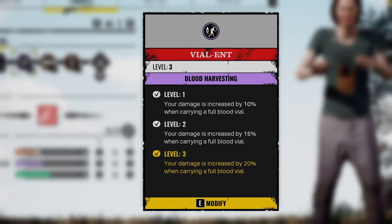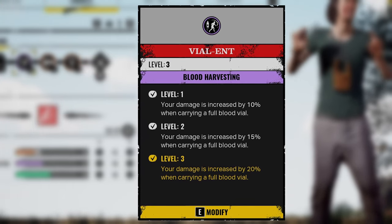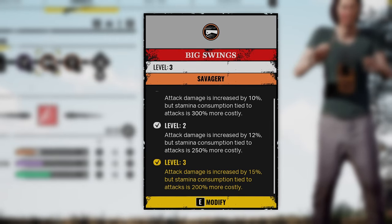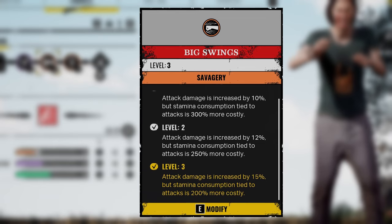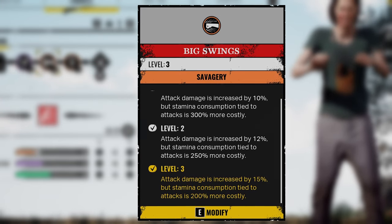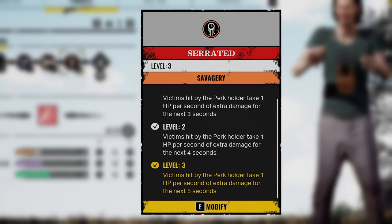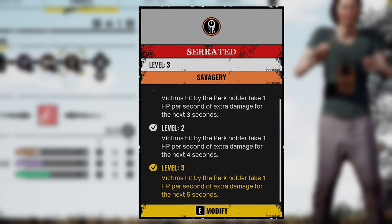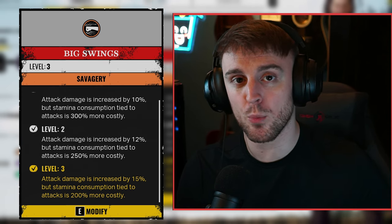For my perks, I am using Violence so that my damage is increased by 20% when carrying a full blood vial. Big Swings so that our attack damage is increased by 15% but stamina consumption tied to attacks is 200% more costly. And Serrated so that whenever we hit a victim, they take 1HP per second of extra damage for the next 5 seconds.